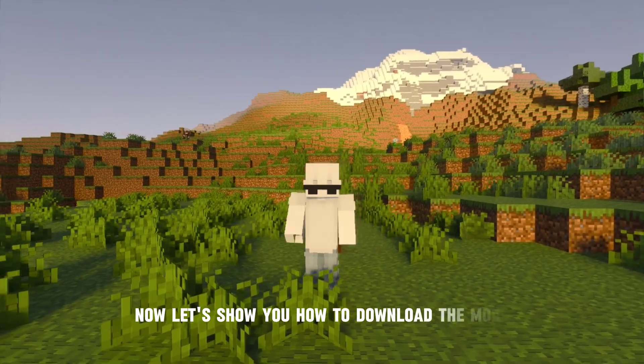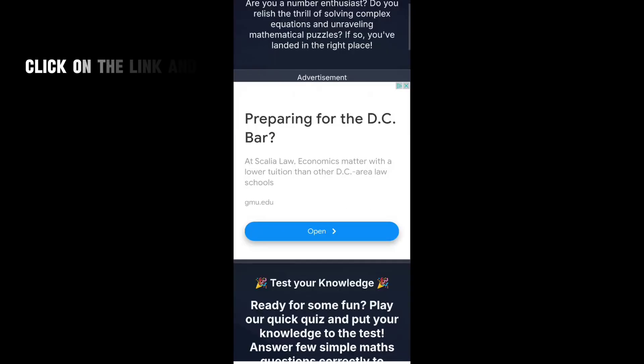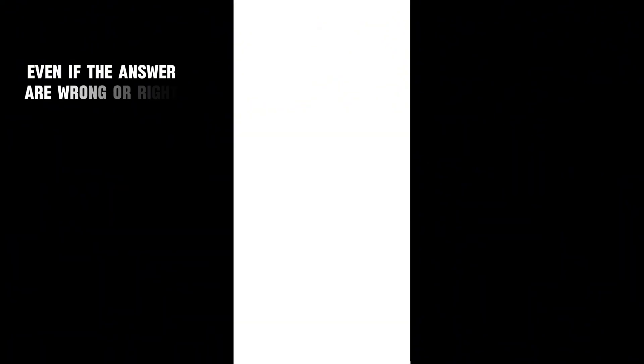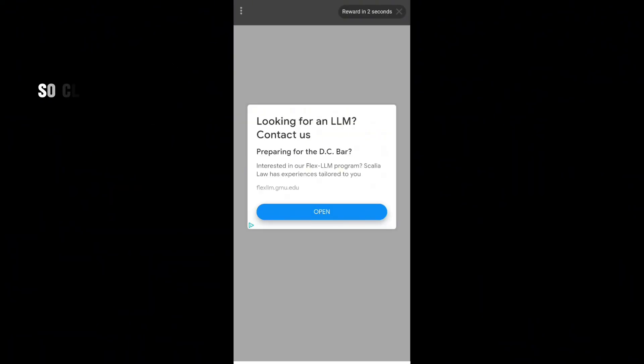Now let's show you how to download the mods. Click on the link and you will go to the website and follow my steps. Even if the answers are wrong or right, no problem — just click on anything.